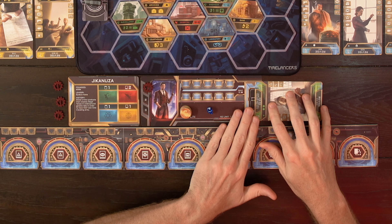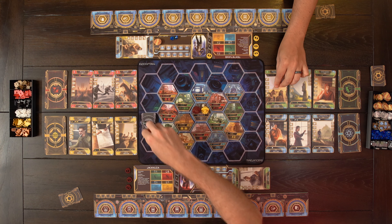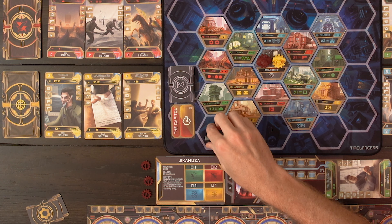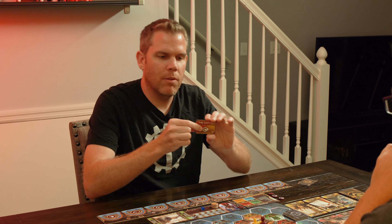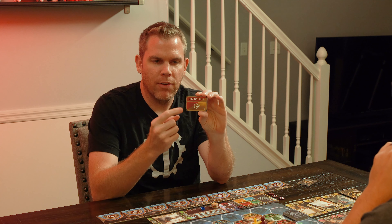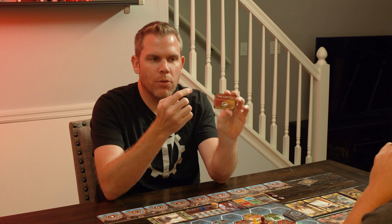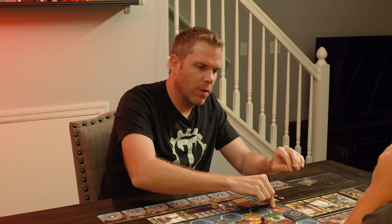You reserve it here on your reserve space on your player board over that card. Then we're going to reveal the first location that the enforcer will go to. As you can see on the card, there are two different types of actions — this one is just going to flip the tile that the enforcer goes to. So when the enforcer goes to the capital, we will flip that tile before it goes there.